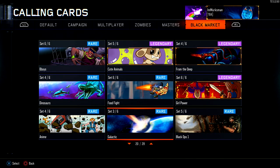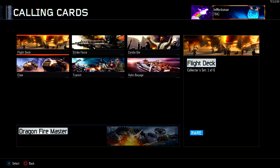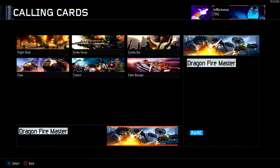I have one more I'm almost done with — Black Ops 2. You've seen this before: Dragon Fire Master. It's a dragon breathing fire on the map Cargo from Black Ops 2. A really cool one especially for me because I loved Black Ops 2 and played it so long. A lot of people asked which player card it was for a long time.